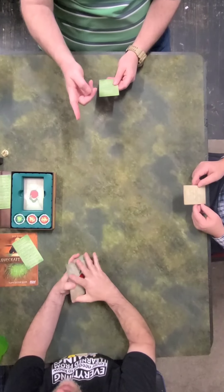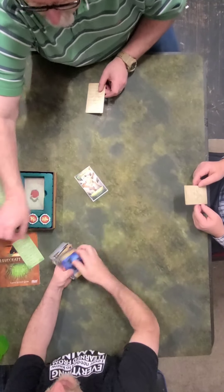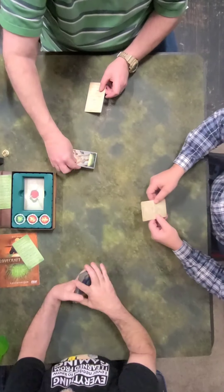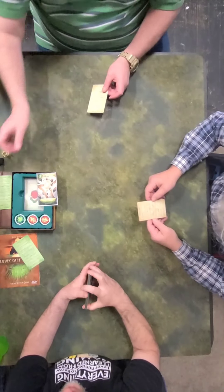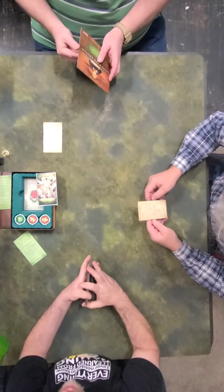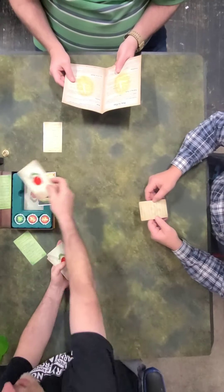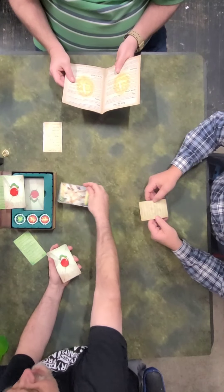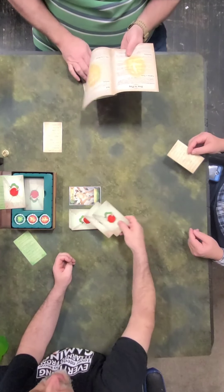We're playing the three-player version. We need to pull out the Mego brain case. Here's the Mego brain case. Then we shuffle the rest and pull one for non-use — this is the random modifier. We don't know what that is. Then the Mego brain case goes in the deck and everybody starts with one card.